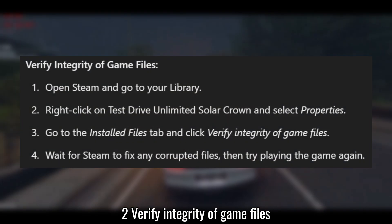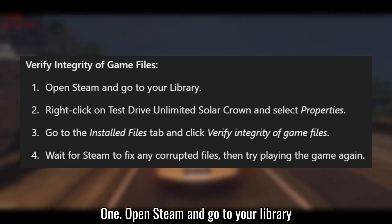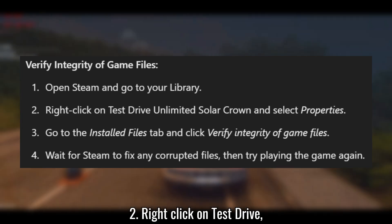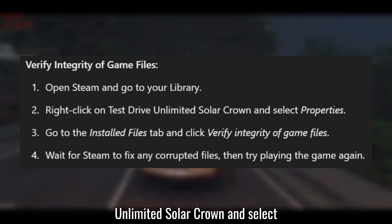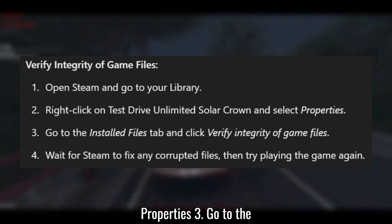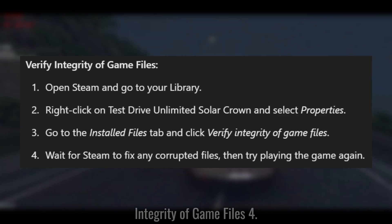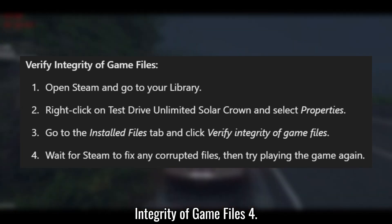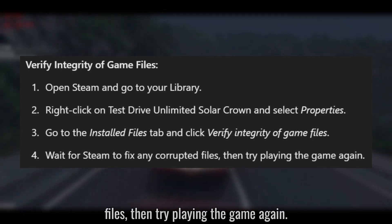Solution 2: Verify integrity of game files. Open Steam and go to your library. Right-click on Test Drive Unlimited Solar Crown and select Properties. Go to the Installed Files tab and click Verify integrity of game files. Wait for Steam to fix any corrupted files, then try playing the game again.